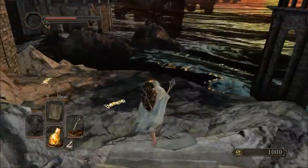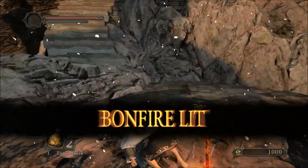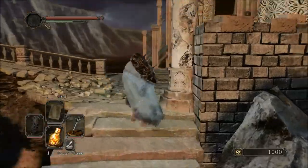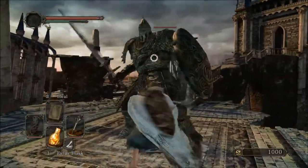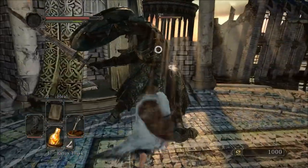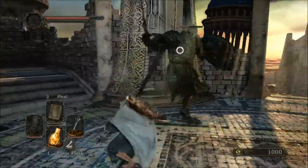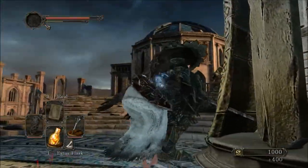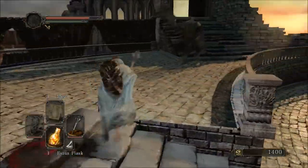Don't summon anyone here because summoning will screw this up. The first enemy gives you 400 souls — might as well kill him. The next guy has a Sublime Bone Dust, which improves your Estus Flask's healing power. He only spawns once so make sure to kill him. If you lose too much health or die, it doesn't matter — you're next to the bonfire so you can just go back, rest, and pick up your souls.